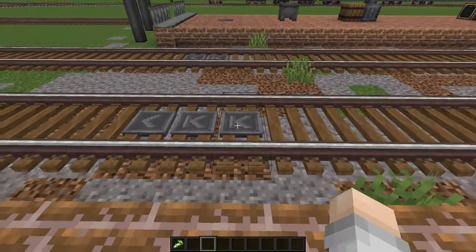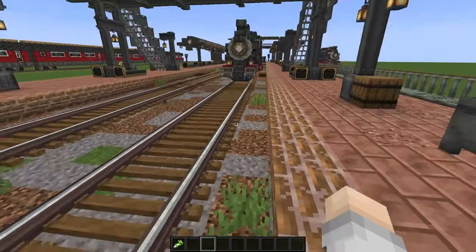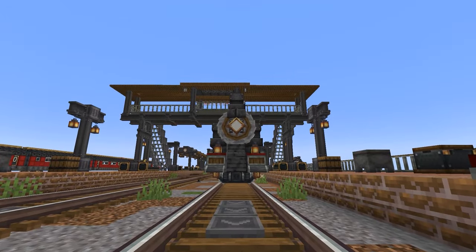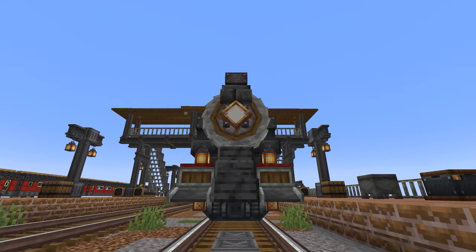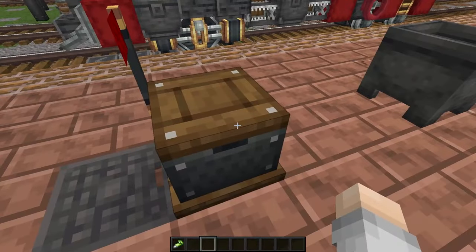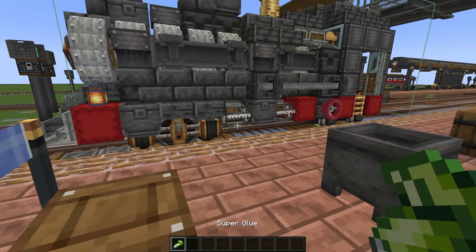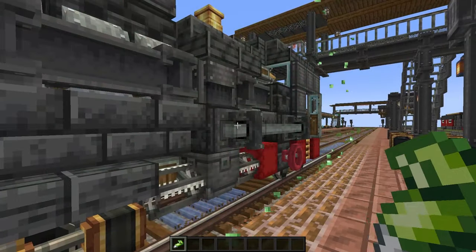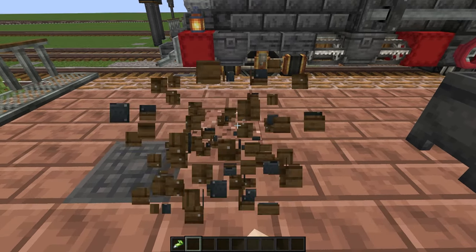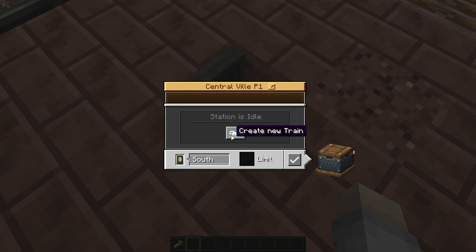We can use the old engine as a template but we're going to make it longer, so I added a temporary station. Let's move the train here. The train is in position, we can disassemble it. We should break the glue in the station before we start, and assemble on the station.